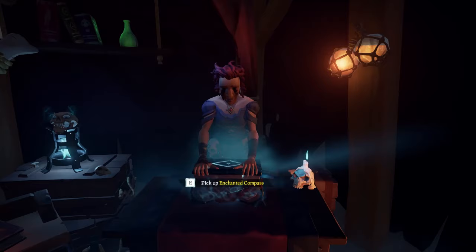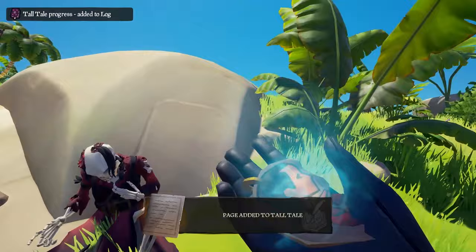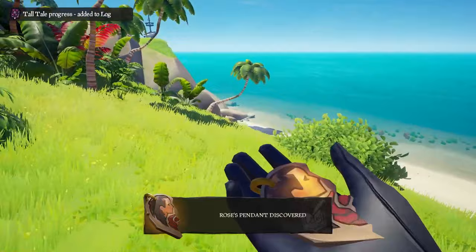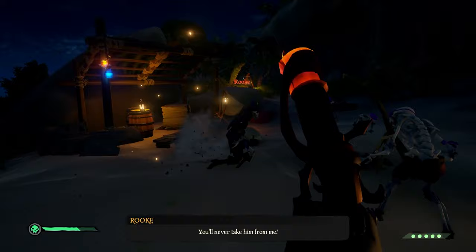You just follow where the compass is pointing and it will lead you to two different skeletal bodies. The first one will be George, and you will get the Rose pendant, which you can take and put on your ship. The compass will then reset and give you a new direction to where Rose will be found. However, you won't actually find Rose's body — you're going to instead find Rook, a skeleton who has George's pendant with him.